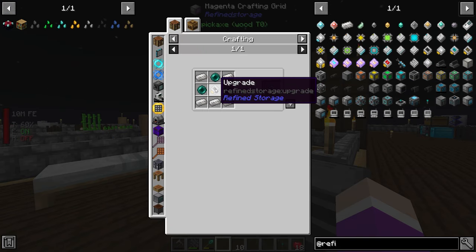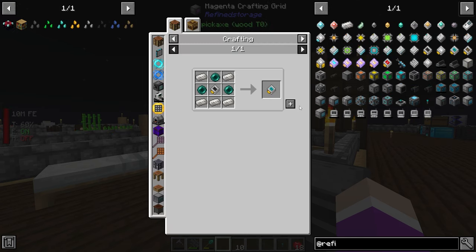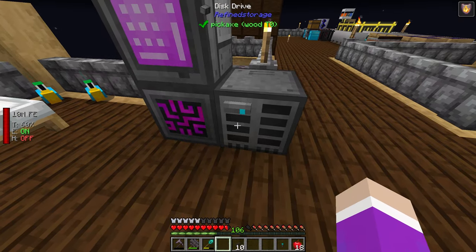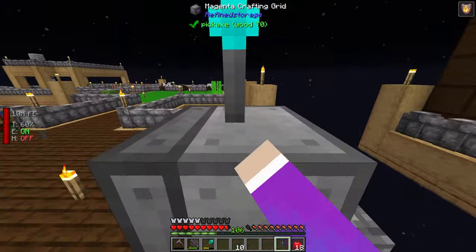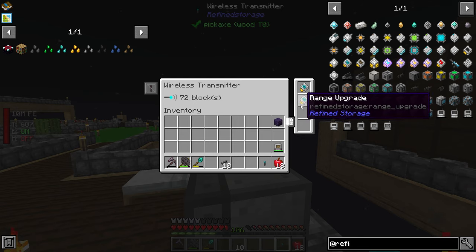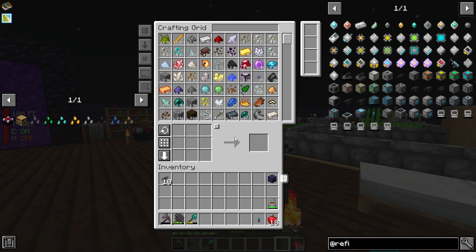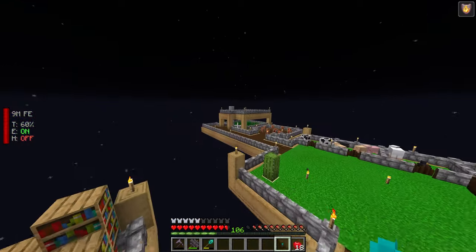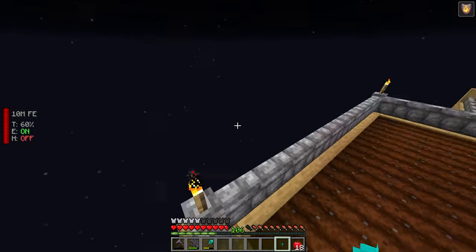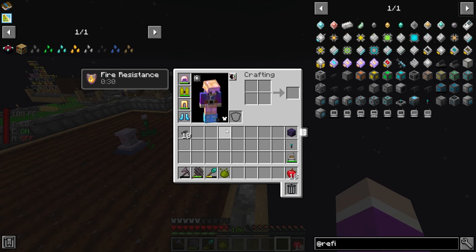I make a few more range upgrades. Interestingly, just one range upgrade now covers 48 blocks — that used to require four of them. So I can access my network — I have it bound to my F key — and flying all the way over to the farm, I still have access. I don't even need to put the second receiver down. That's actually great.